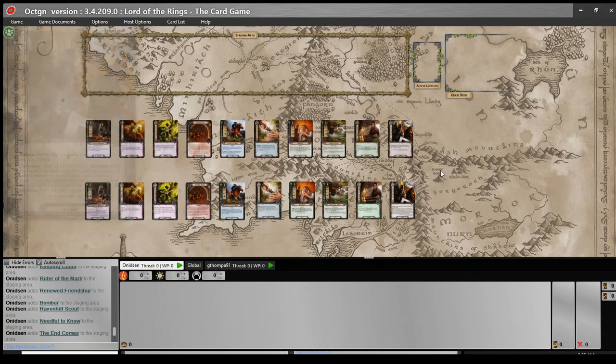Thank you for sticking with us as we've gone through the ten player cards from these two packs that we've adjusted. Hope you join us next time as we discuss the player cards from Watcher in the Water and The Long Dark. Keep an eye out for the Ancient Mechanics Progression series videos, which will accompany this one, where we'll take decks that include at least a number of these cards and run them up against the quests that came out in these packs. Until then, happy questing.